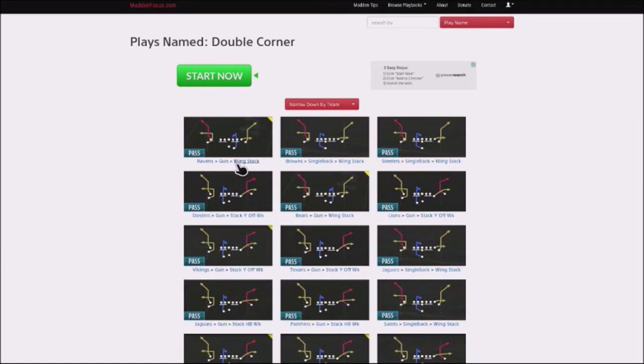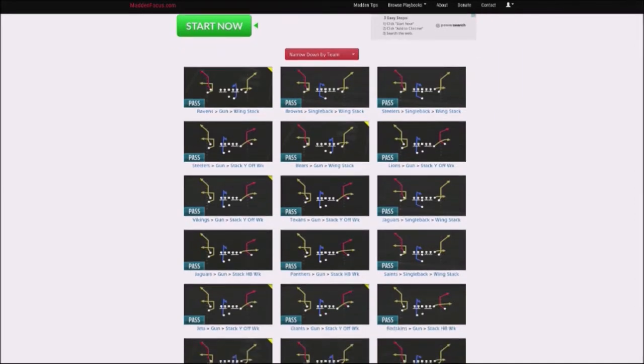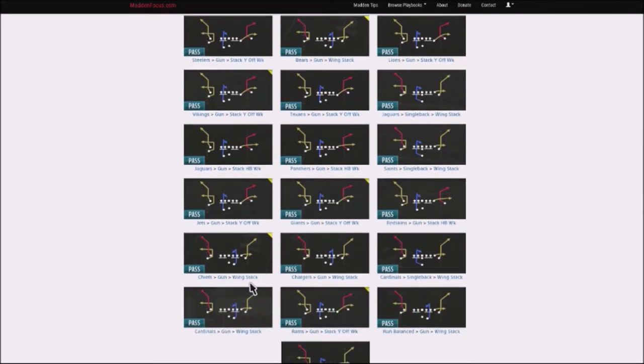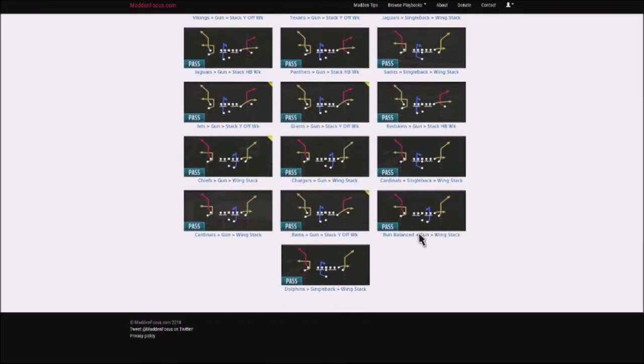I have about four different setups to show you. If you go to maddenfocus.com, a lot of these formations are hidden in there, but I'll show you — the Wing Stack can be found in the Ravens, the Bears offense, the Jets. Not the Jaguars — that's a Single Back variation. Also the Chiefs, the Chargers Run Balanced, and the Cardinals — that's where I actually found this play. There are variations in Single Back and the Stack Y Off. The running back route is going to be critical, and I prefer this in a Gun formation.